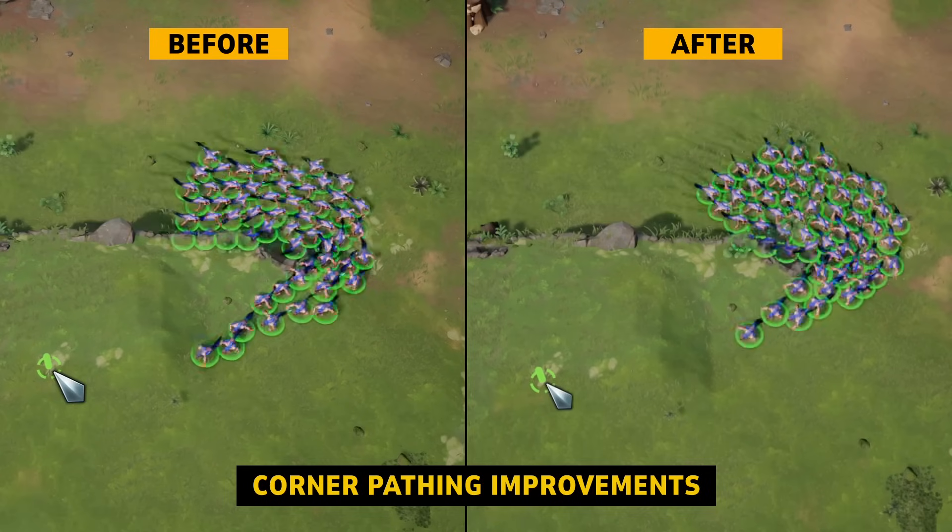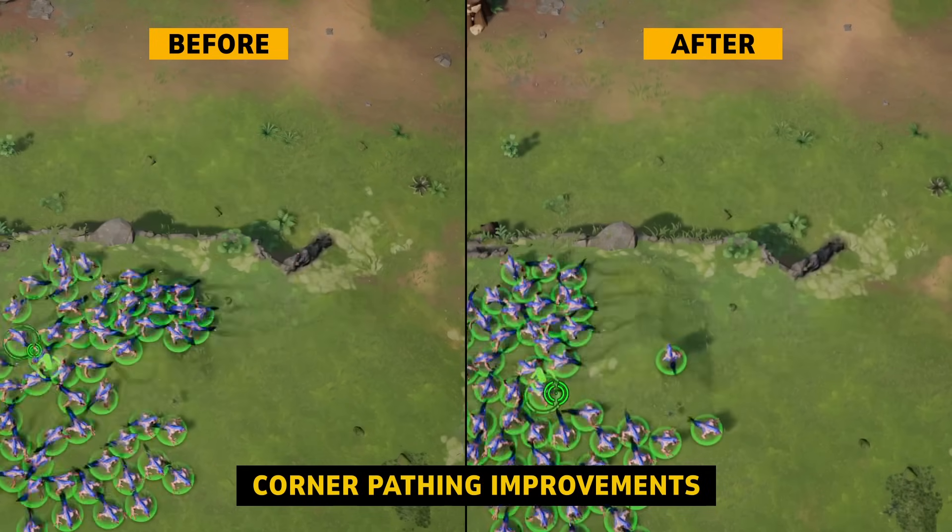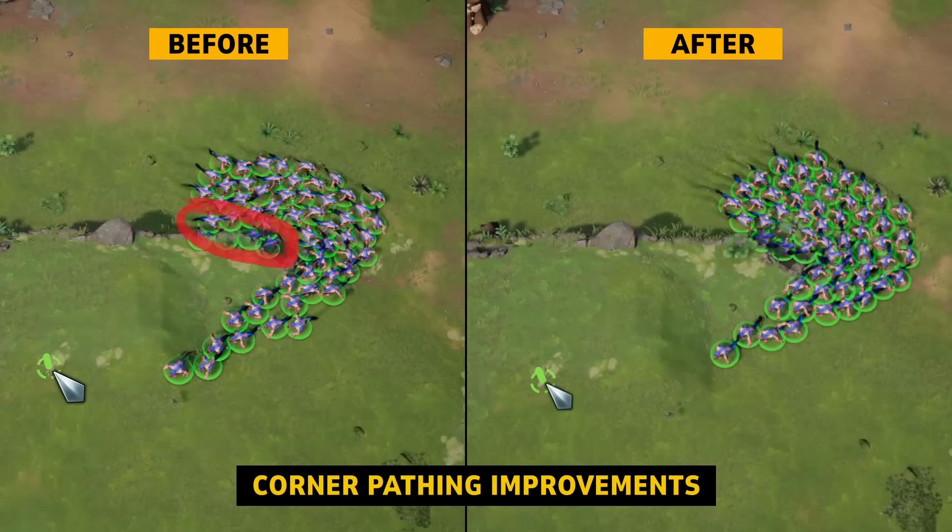Here we'll see an improvement to how groups of units navigate corners. Notice how on the left they bog down on the inside of the corner. With the improvements they take the corner more smoothly, going around a bit wider.